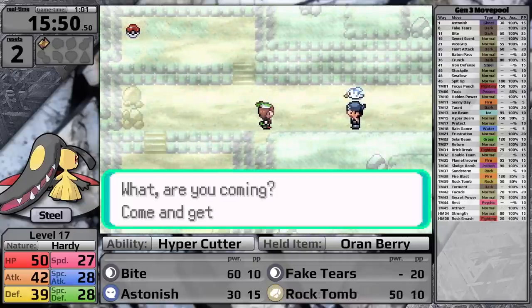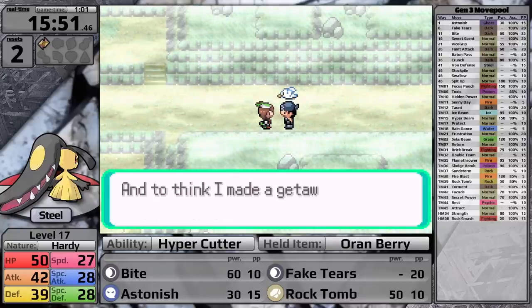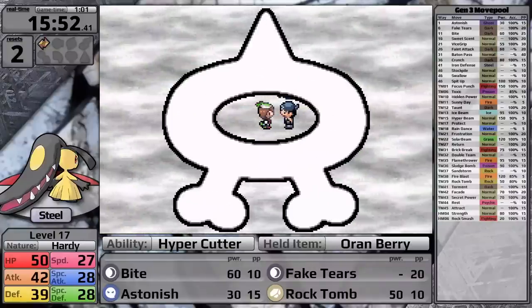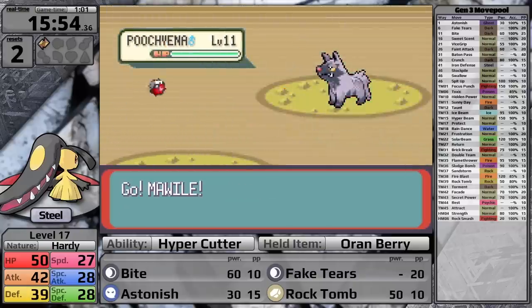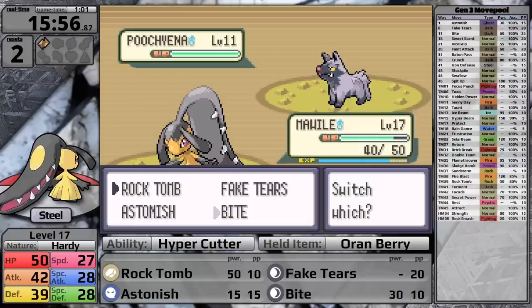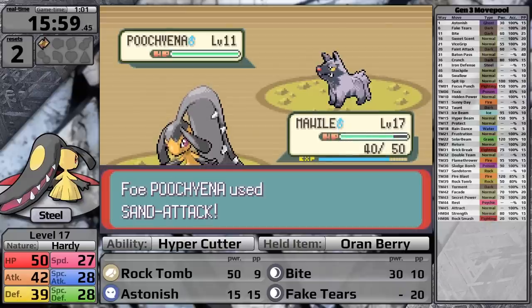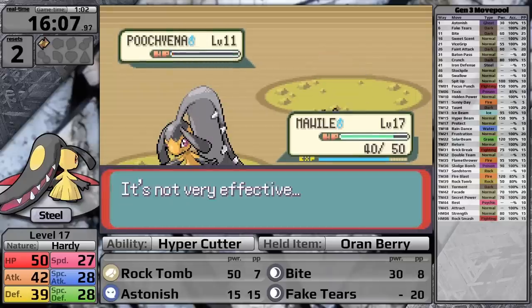I also didn't note at the beginning but why doesn't Mawile learn Iron Tail? I'm really frustrated that this thing doesn't learn a damage-dealing Steel-type move. Lucky enough for me, Mawile can learn Rock Tomb — the only downside is its 80% accuracy, so it misses one out of five times. Of course I miss my first attack against a Poochyena, it uses Sand Attack, I miss again, and when Rock Tomb finally hits the Poochyena survives. So maybe Bite still is better.